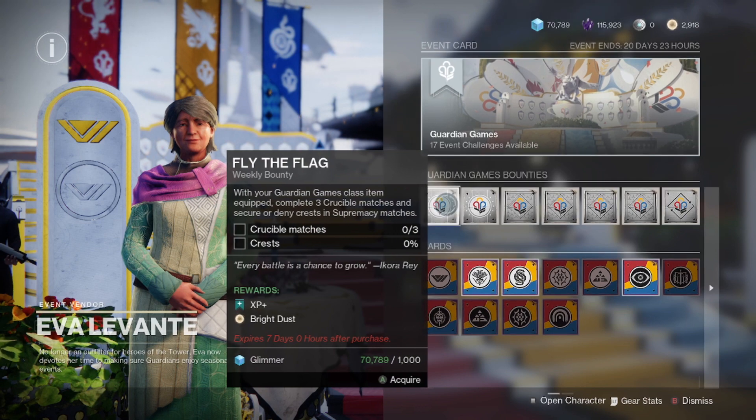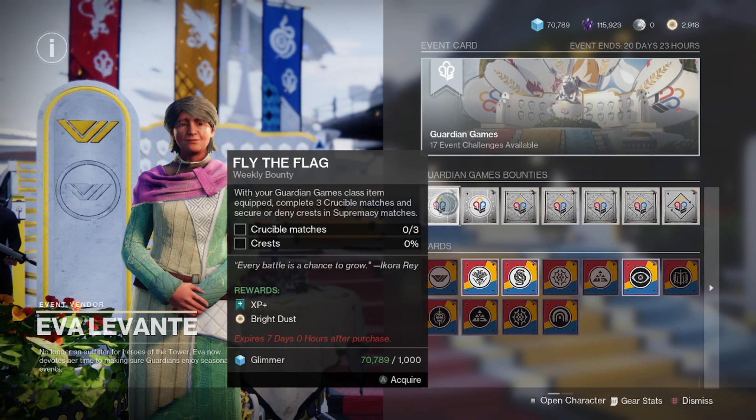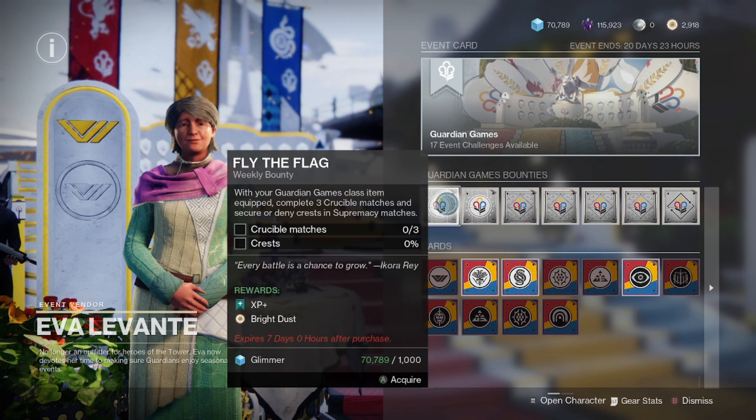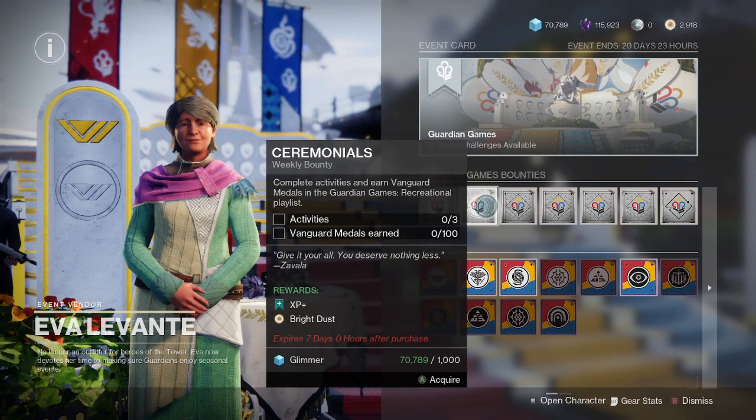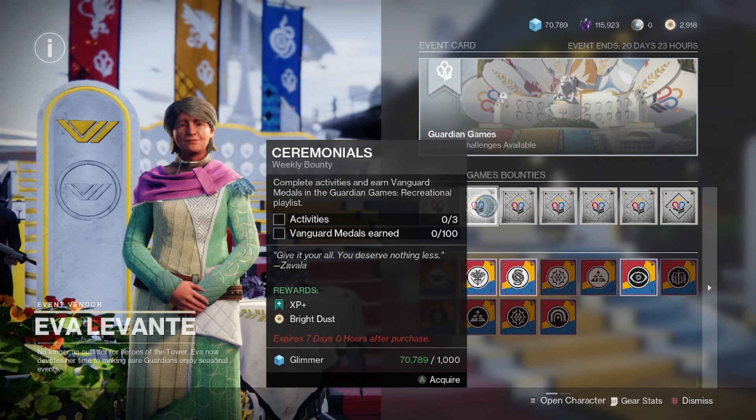Starting off, we have events. Guardian Games is the current event that is active for the next three weeks, and there's always quite a bit of extra Bright Dust to get during each of the four events that come around each year. There are two weekly bounties worth 200 Bright Dust each that you can do on all three characters each week of the event. If you do all of these bounties every week, that will add up to a total of 3,600 Bright Dust from just these bounties alone during the event.